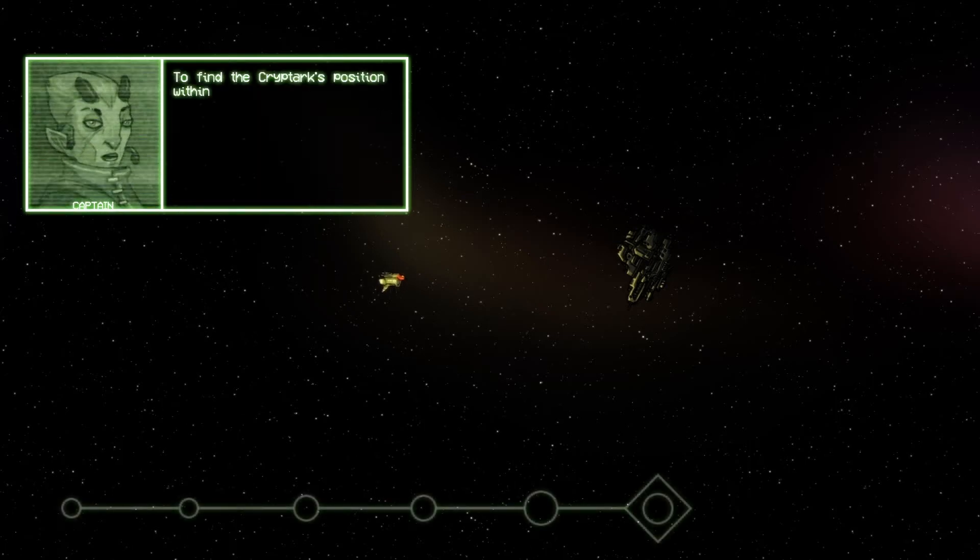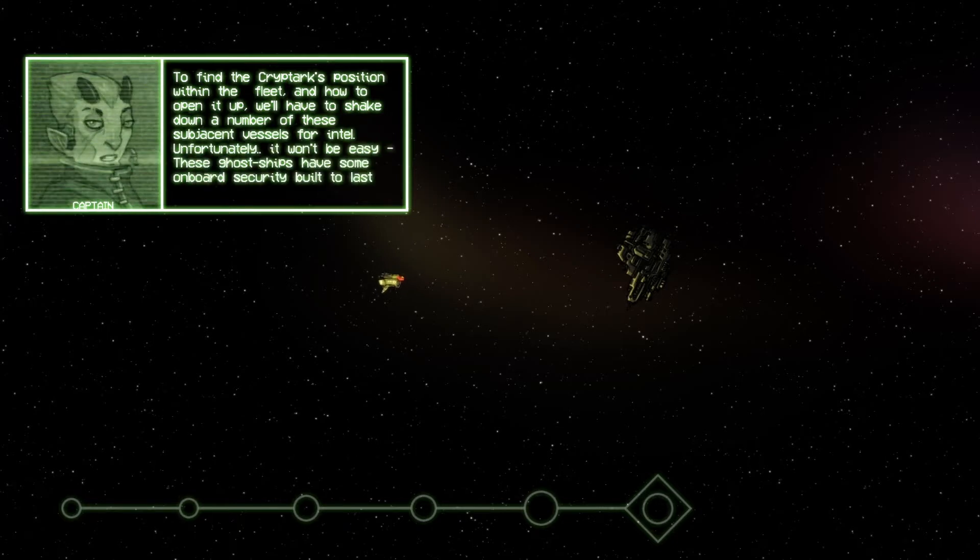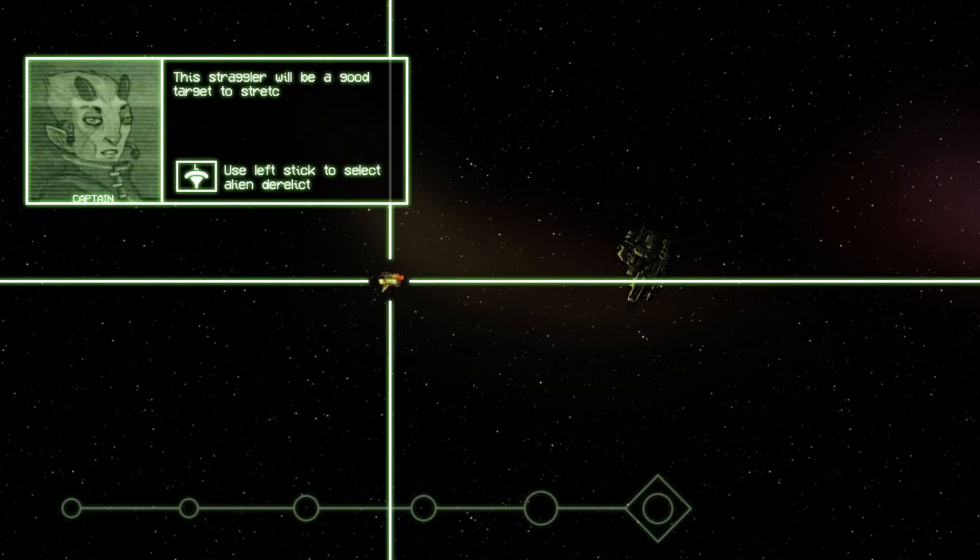To find the Cryptarch's position within the fleet and how to open it up, we'll have to shake down a number of these subjacent vessels for intel. Unfortunately, it won't be easy. These ghost ships have some on-board security built to last, so we'll have to blast our way in. This straggler will be a good target to stretch our legs and test the temperature of the water.